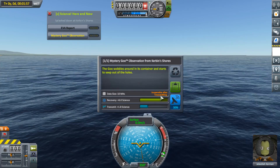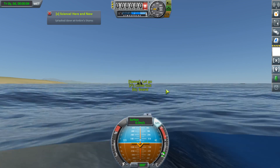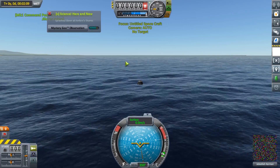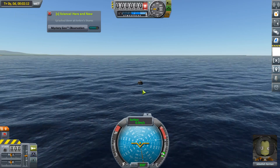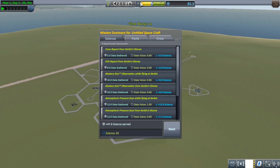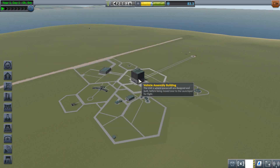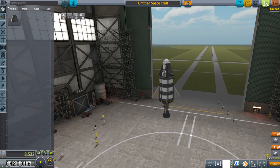We've got crew report, temperature scan, atmospheric scan, and another mystery goo. EVA report collected. Some of the stuff we can transfer - like crew report while we're in the air. We can do EVA to transfer so we can do it again. Now we'll go in another direction to get some more science from around Kerbin.